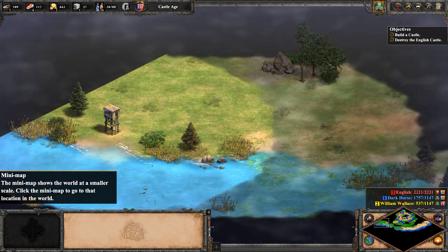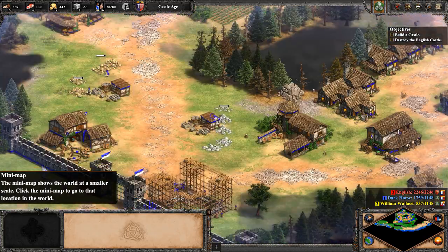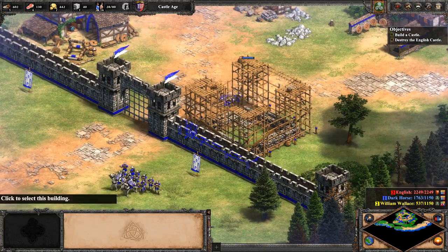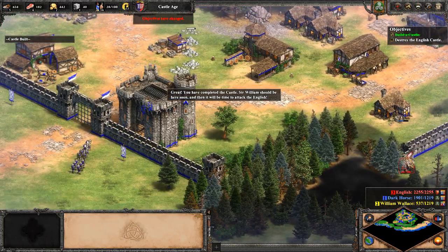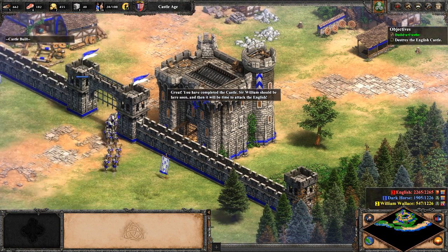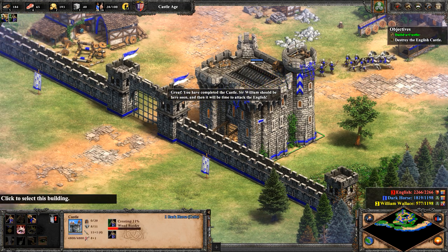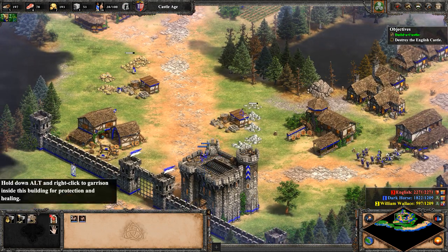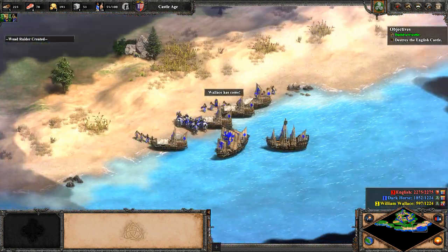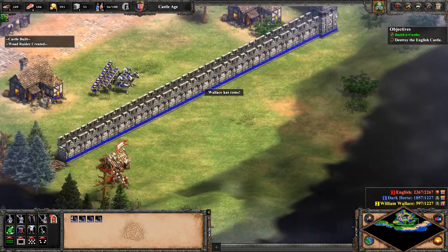We've lost the majority of our outposts with the exception of the ones on the far left and far right parts of the map. The English sort of just destroyed everything else. Oh, we have a battering ram attacking our base — get away! We get some battering rams, we get some woad raiders. It's interesting they made the Celts — they call this civilization the Celts instead of the Scots. That's a huge army. Here's William Wallace, the man of the hour. We need him. Let's drive back these English.